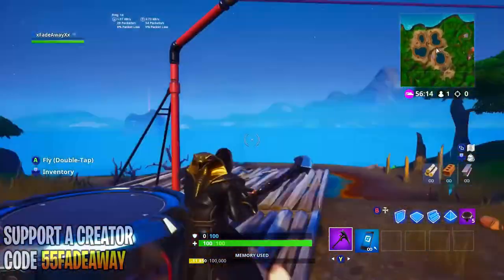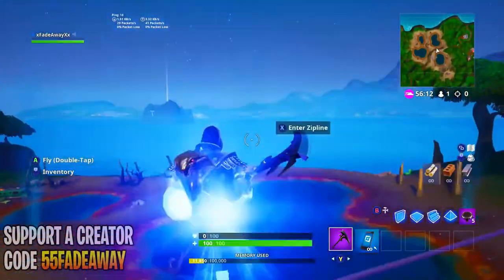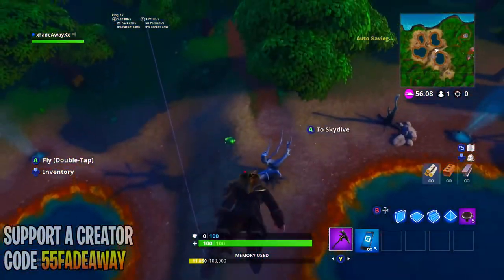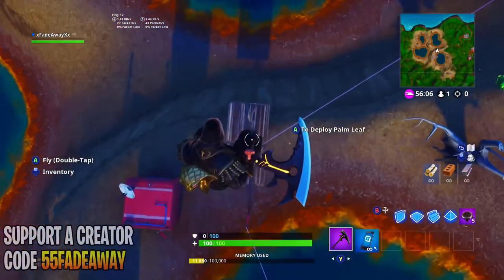This switch is super easy to do and very simple. All you need to do is have a launchpad and a zipline around the map. Go ahead and place down the launchpad close to the zipline, use the launchpad, and hop on the zipline.